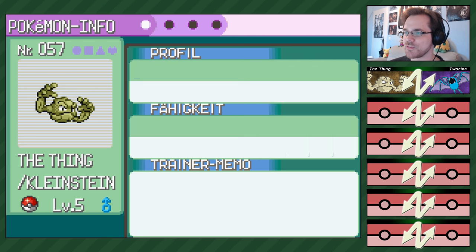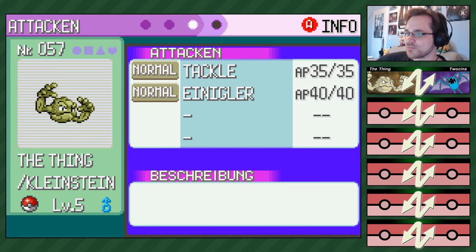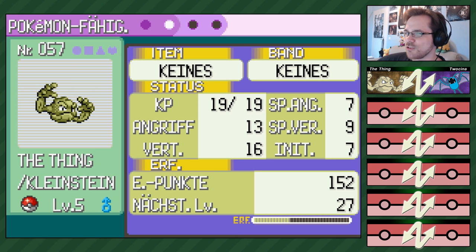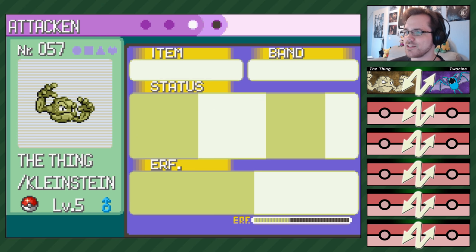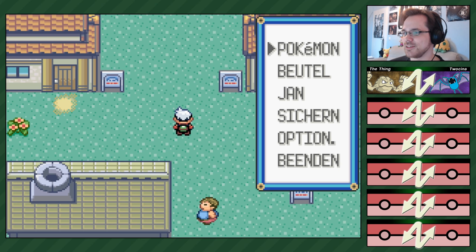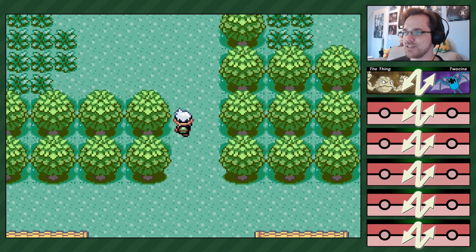Ich hab Verteidigung hoch und Spezialangriff runter – das ist tatsächlich sinnvoll für einen Kleinstein. Das Problem ist, Kleinstein stirbt natürlich durch jede Pflanze- oder Wasserattacke. Also gib dir Mühe, dass du keine abbekommst. Niemals würde das passieren, Jan – ich bitte dich.